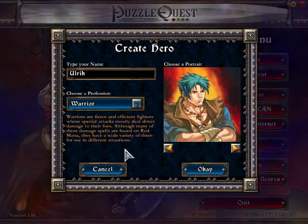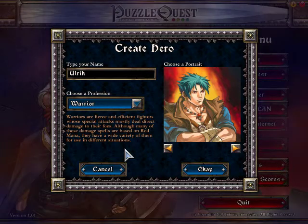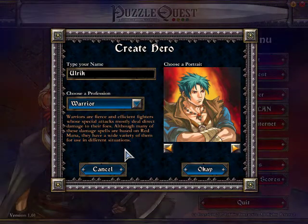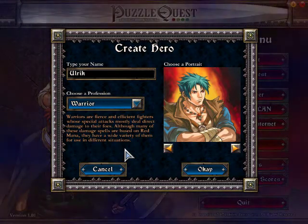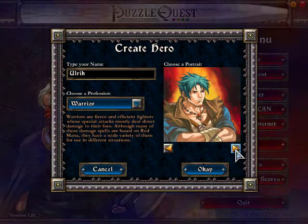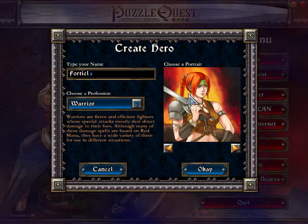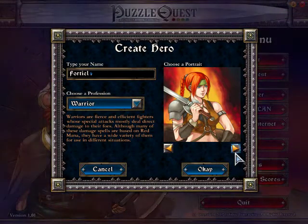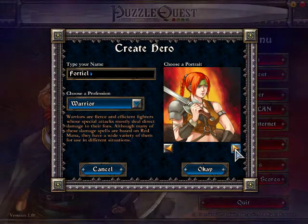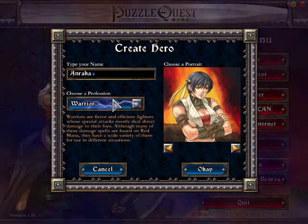The Warrior: warriors are fierce, self-sufficient fighters whose special attacks mostly deal direct damage to their foes. Many of their damage spells are based on red mana, and they have a wide variety of them for different situations. The portraits include a blue-haired male, a red-haired female — who kind of reminds me of the girl from Chrono Cross, Cat or Kid or something — a red-haired male, and a brown-haired female.